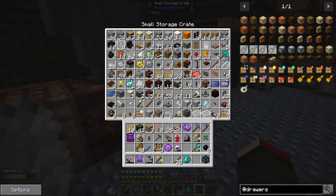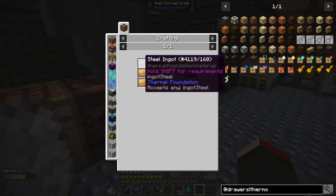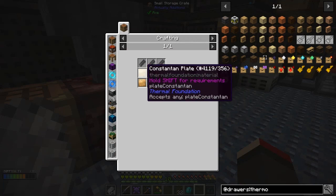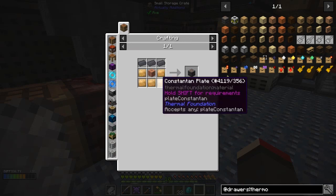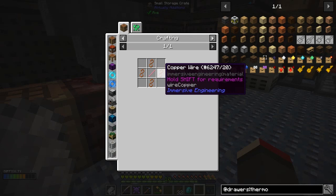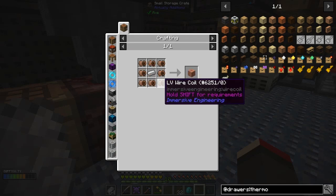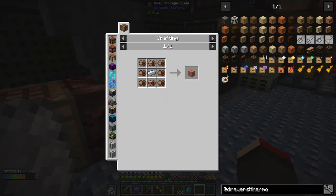I was talking about thermoelectric generators before I got distracted. The recipe needs steel ingots, a constantan plate - that's just constantan which you stick through the smeltery to make plates - and a copper coil block, which we've already made before. The LV wires are simply copper wires made from cut copper plates, so you need eight copper plates to make them. It's not too difficult but there is a better way of making this that I'll cover next time.